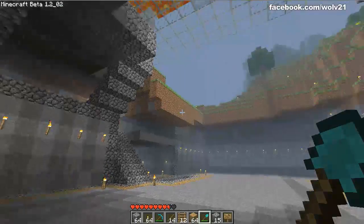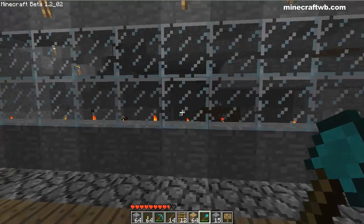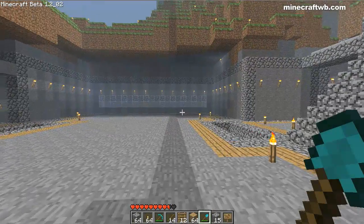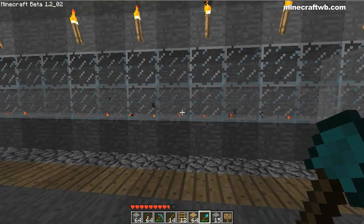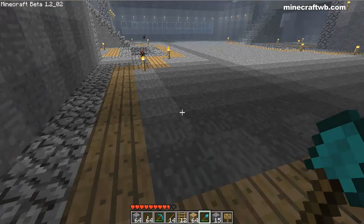I guess we'll call this the grand outside ballroom for Lava Falls. Just set encasing glass and put torches all behind it to light it up nice. Did the same thing on the other side. This one was a lot simpler, a lot more finished. Put torches behind it, outlined it with wood, cobblestone.